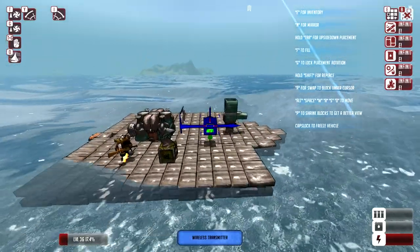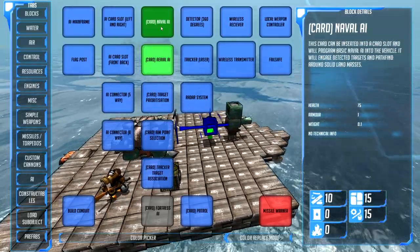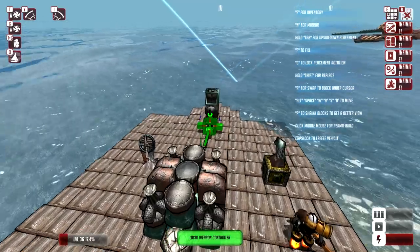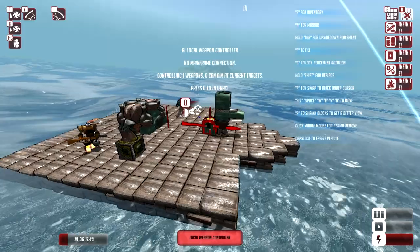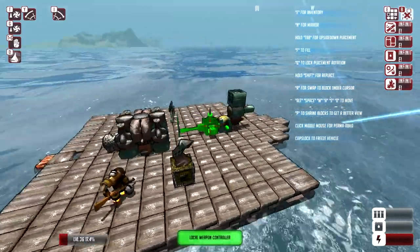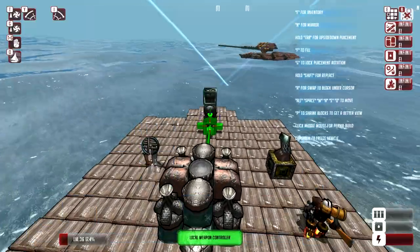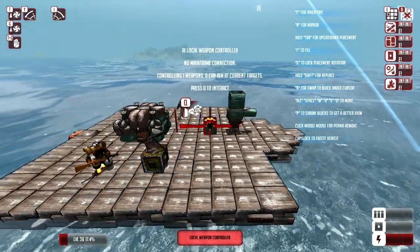Then you want a local weapon controller. A local weapon controller will control the weapon that it is in front of or behind. Put that there and hover over it — it says 'controlling one weapon, can aim at zero current targets.' So that means this is in control of this gun. I think it senses up to two blocks back, and yep, it still says controlling one weapon.